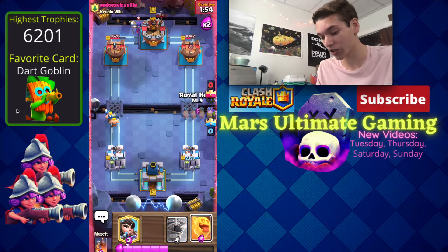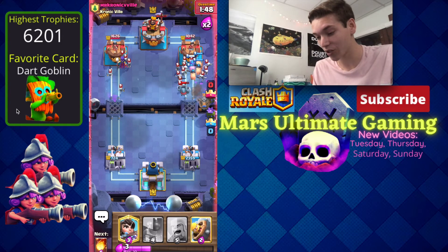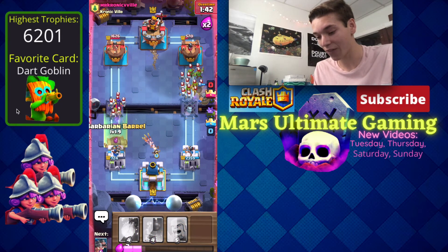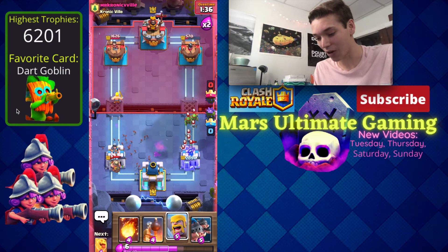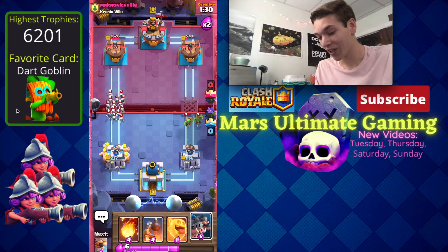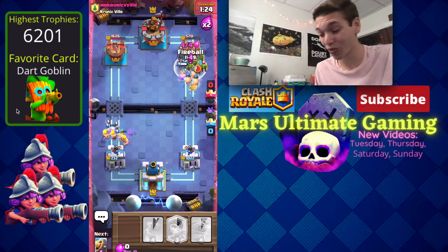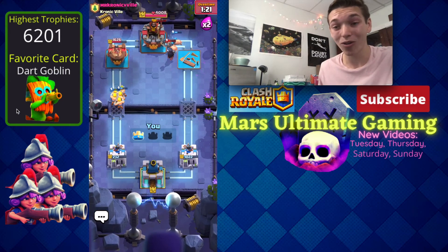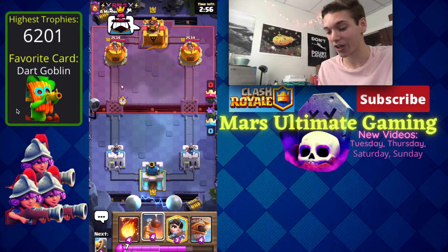We're going all in on the right — he doesn't have mega minion in cycle yet. The flying machine wins out there and gets good value, but I have to protect against this witch and I'm only at 500 now with a miner on my tower. We need barbarians to save that. He just went in for his skeleton army and I think if we go royal hogs heal spirit with a pre-fireball — pre-fireball hits the goblin gang and royal hogs take it out. We almost somehow lost that one but that's still a nice win!